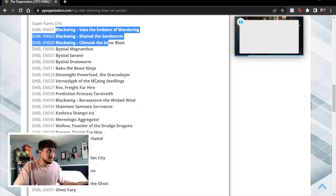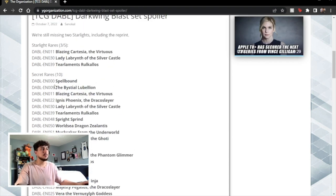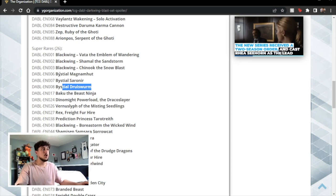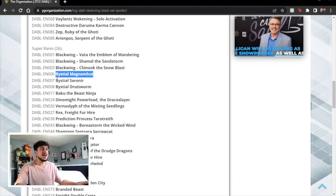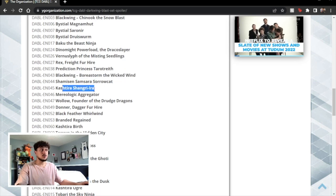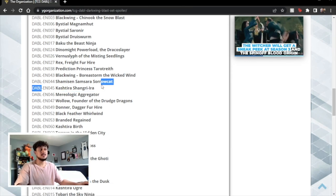The Bestial super rares are really exciting. You have Druid Swarm, Magnum Hut, and Sarnir — three Bestial cards that function as an engine you can splash into different decks. The fact that these are super rares is insane. If you just want to use them as pseudo DD Crows in a dragon-based deck or any deck where you need an extra body or an extender, they're just super rares. And you have Dynamite, which is a really good Draco Slayer card, plus Shangri-La, the Xyz for the Kshatri-La archetype, which being a super rare is really powerful.